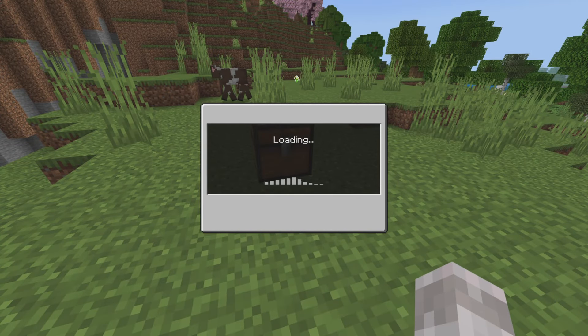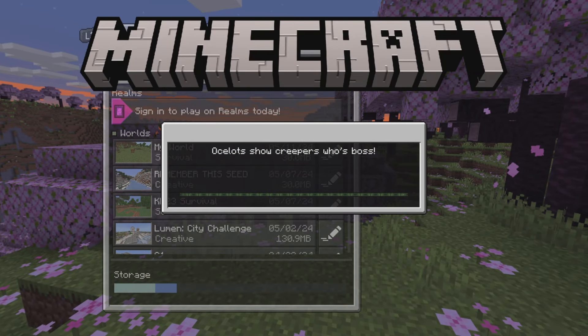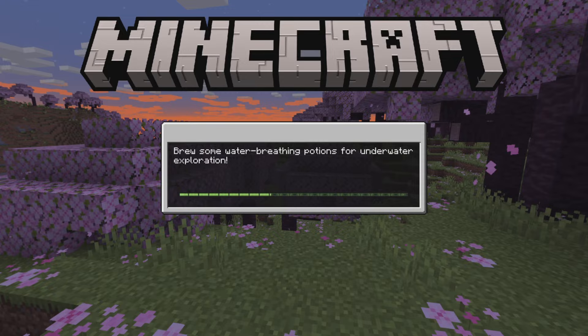Now, if you're doing this on a world you care about, that you've been playing on for years and that you don't want to lose, please make sure you create a copy of your world before you load back into it, because if the glitch goes wrong and you lose everything, you'll have that copy there to rely on if you need it.